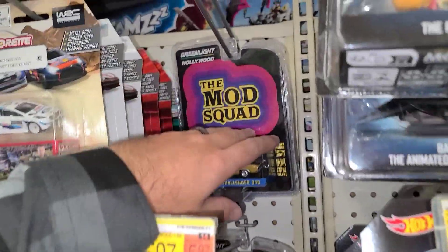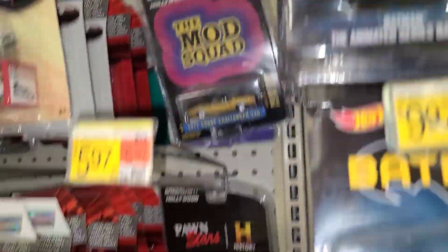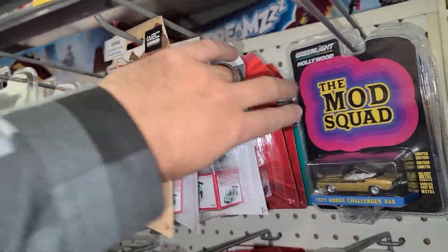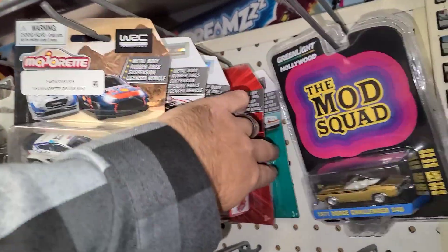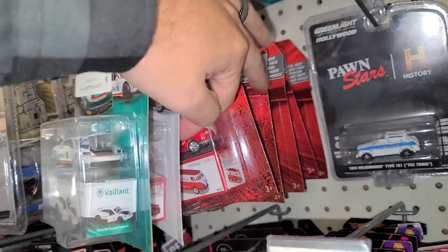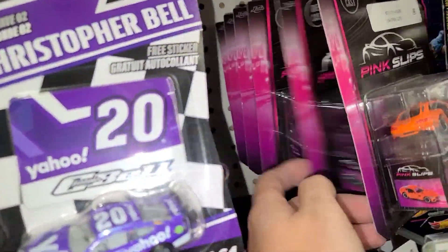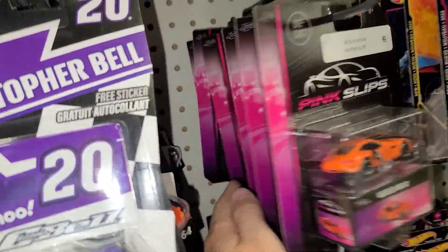We got some Green Light - the Mod Squad, Charlie's Angels, Pawn Stars, some Maisto rats back here, some Porsches, some nice cars. But we've seen this set out forever, along with the Pinks - the Pink Slips have been out for a while.